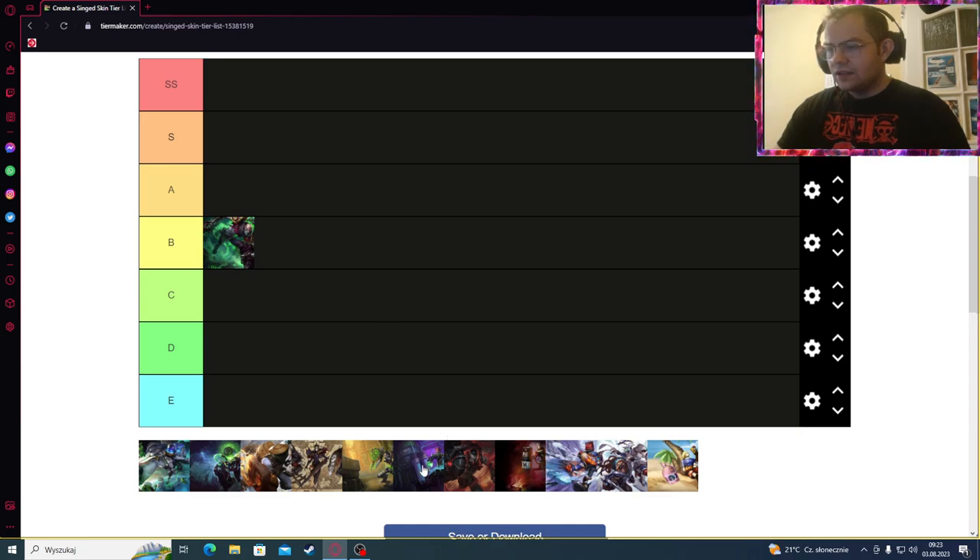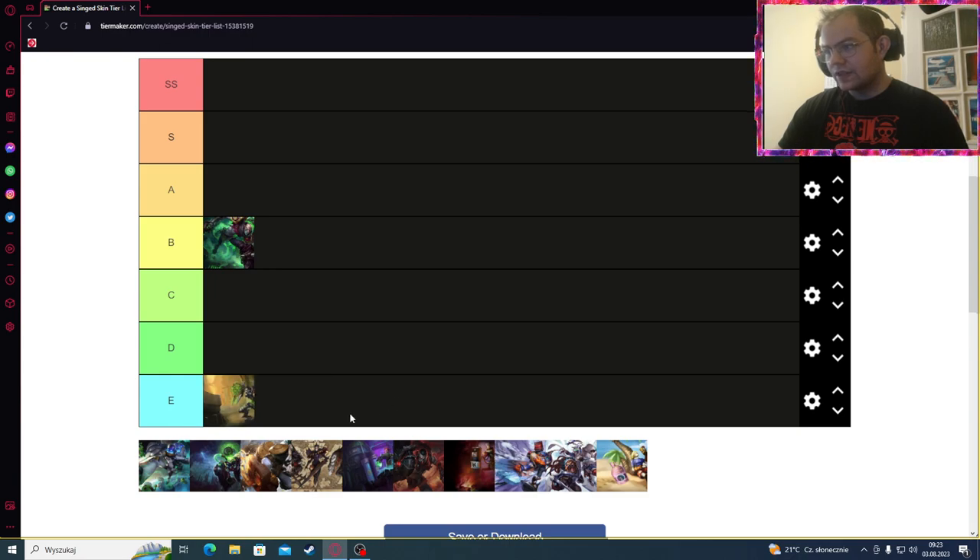Let's start with the low tier skins. Hextech Singed — I think it can be qualified as one of the worst skins, because it's a 520 RP skin. This person looks disgustingly horrible, and in the game it doesn't look much better. No particular skin changes, just animation and recall. So E tier this time, sorry Singed.